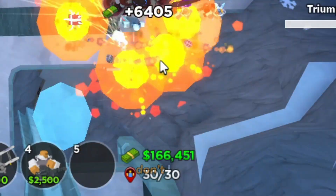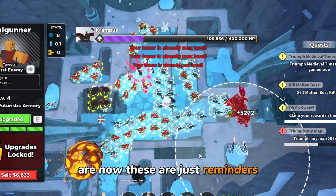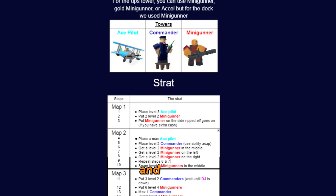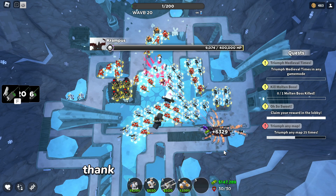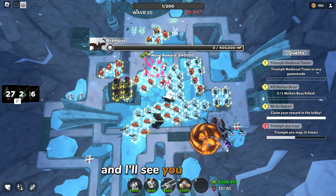Remember to use the medic ability right after Krampus is done stunning, then sell the medic to replace it so you can have the ability back — don't worry, you'll have plenty of money to sell and replace it. As reminders: sell and replace towers when necessary, chain the commanders, use the medic, and you should win. If that was too confusing, we have a strategy doc in the Discord; the link is in the pinned comment. Thank you for watching — I really do appreciate your time, and I'll see you soon!